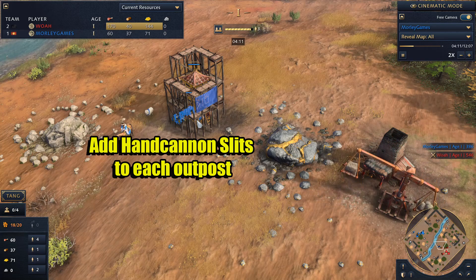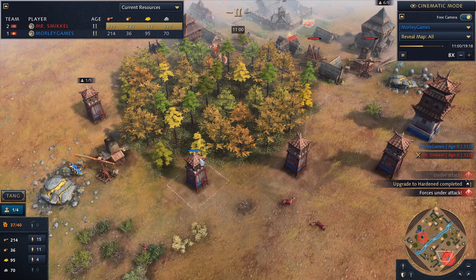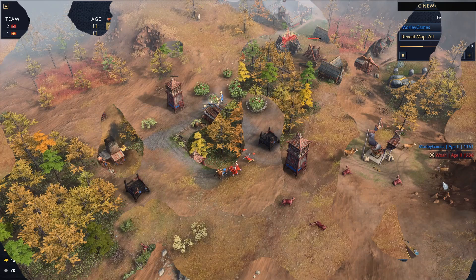You should then be able to start adding the hand cannon emplacements to the outposts, and just keep adding more and more towers trying to deny resources and pick off villagers. Any new villagers from that point will just go over to food.